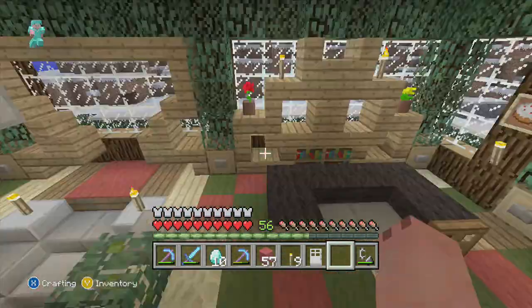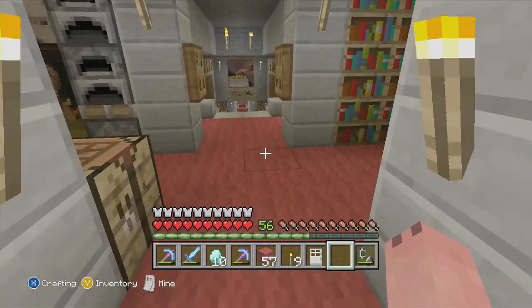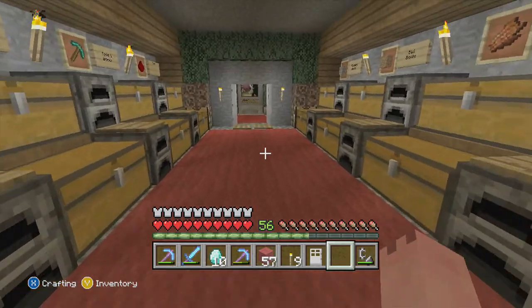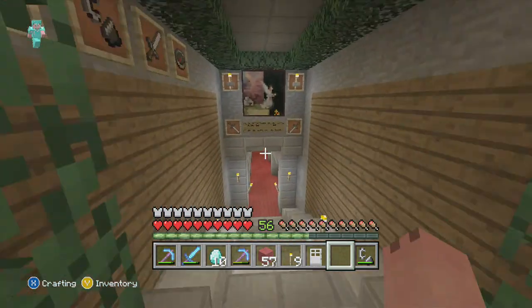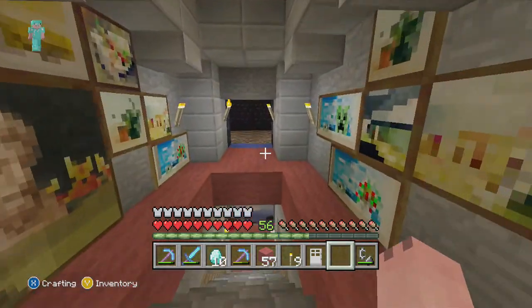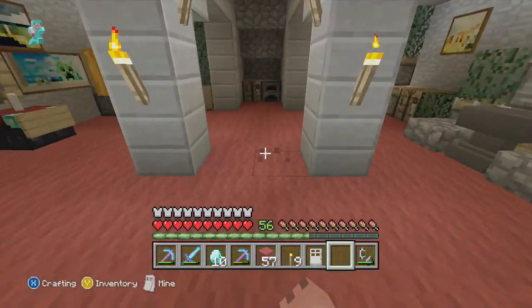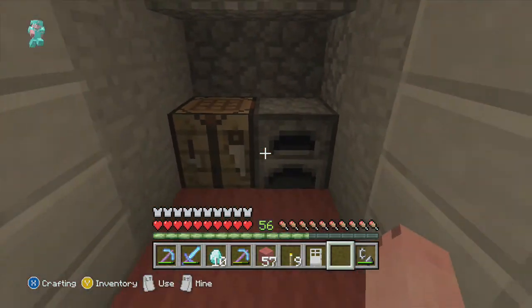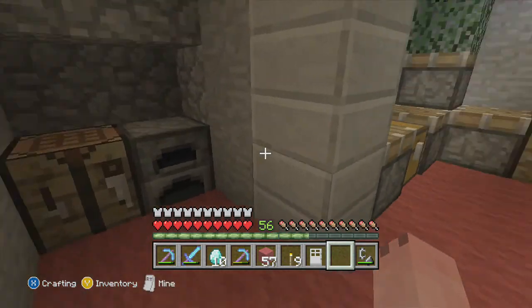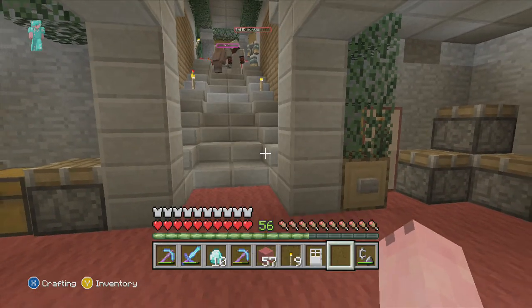Down below we've got our new little place which you've seen in the last video, but I've got a new idea. Someone suggested they should build the kitchen — it was upstairs but I've decided to move it downstairs. The kitchen will be further down so I'm going to build some more stairs going down and then followed by loads of farms for every different substance. We did manage to get loads of carrots and loads of potatoes.